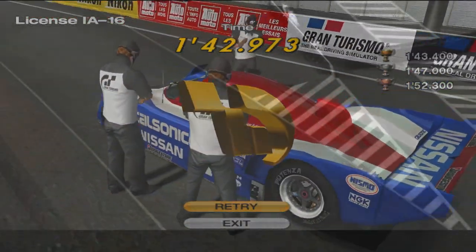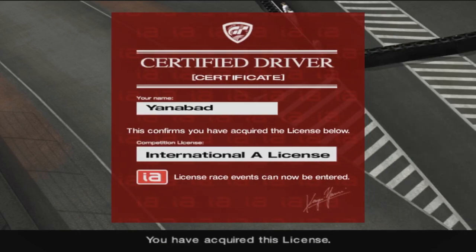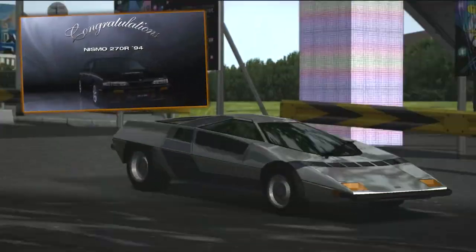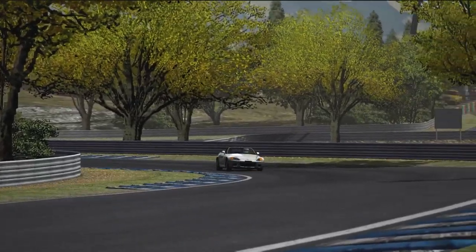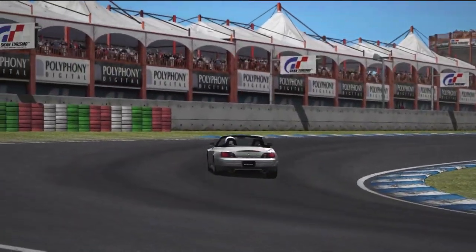With that last test completed, you've golded all of the IA license. With the Dome Zero you've got a decent car to take to the MR Cup, which cannot be set for Nissan's 270R or R35 concept that you receive with it. But this isn't over yet — we still have one set of tests left to gold, so click this video to find out how.